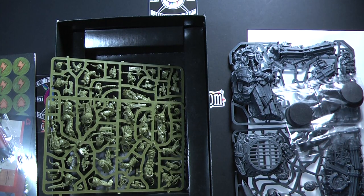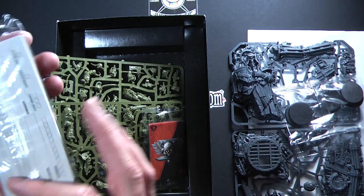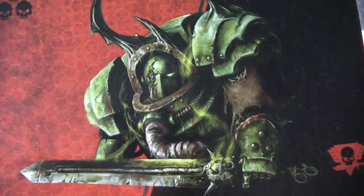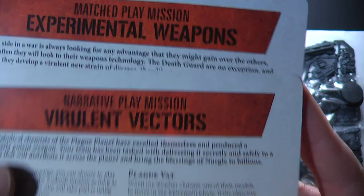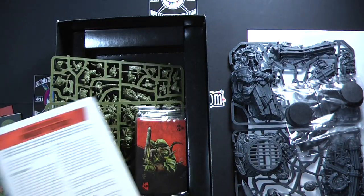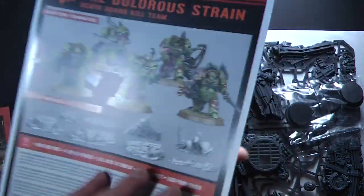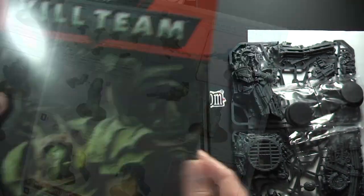And let's have a look at the other sprue — whoa, look at that shoulder armor! Beautiful, nice lot of chainmail there. That's looking pretty gross there, whatever's happening to this guy. A symbol of Nurgle — cool weapon. I imagine there'd be much more detail in the book as to what these weapons are capable of and what each of them is called. Gorgeous detail throughout, absolutely looking forward to putting that together. We've got death guard tactics cards, stats specs, mission cards — Experimental Weapons and Violent Vectors — and then setup tokens and the instruction manual with full color designs.